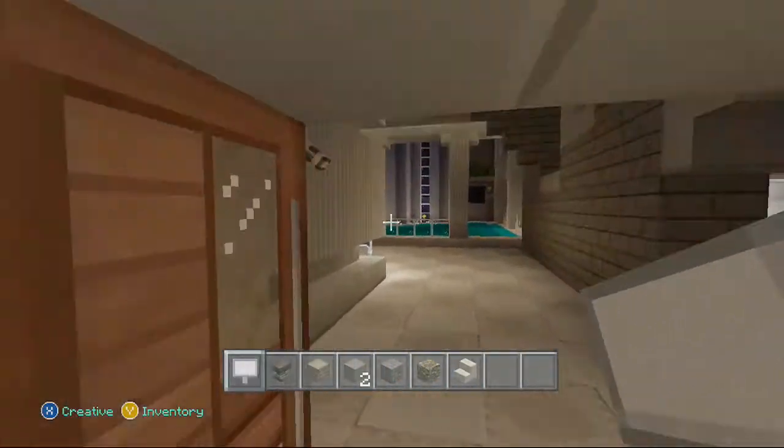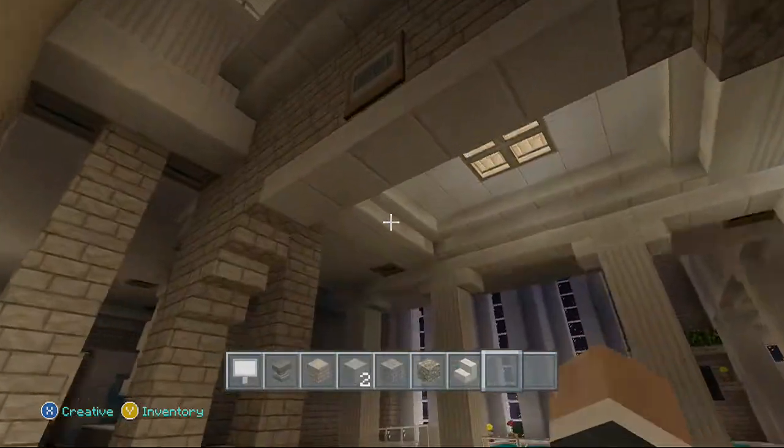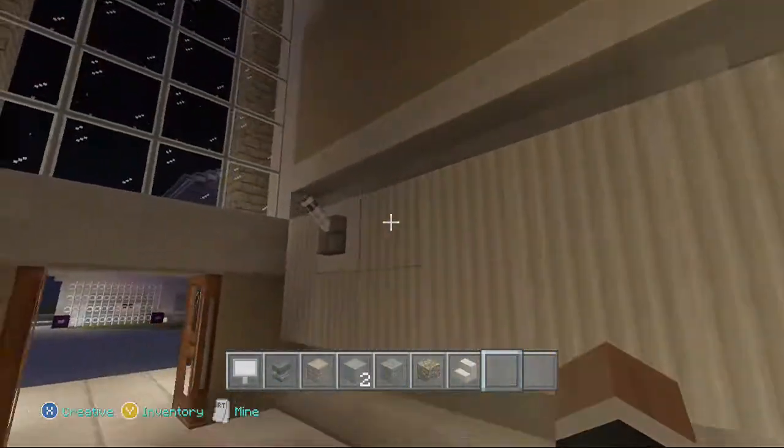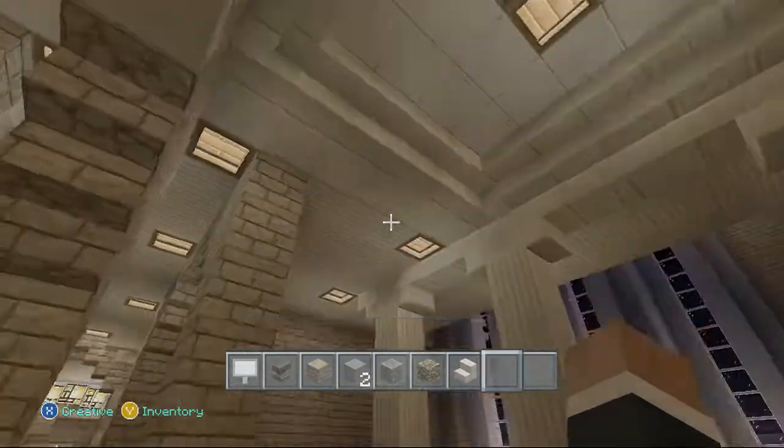Some of the interior is done in this house. My friend Gravity did the electricity, the lighting. You just flip the switch and the lights turn on and they turn off. Pretty nice little effect it has.